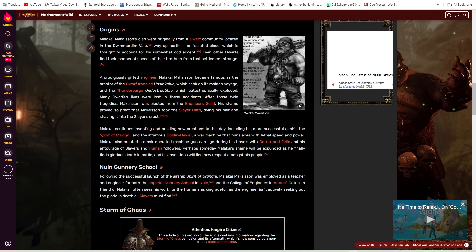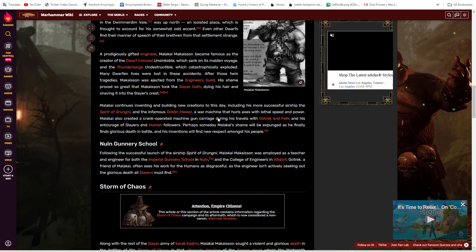I'll get back to him because he's the one who creates a lot of these units — like the Thunder Barge and the Goblin Hewer, which we will get to in a second.